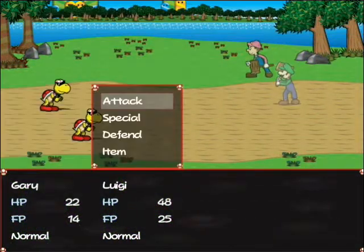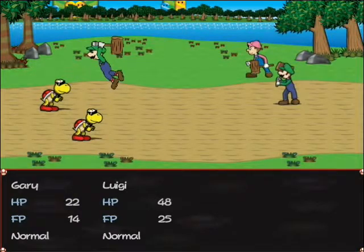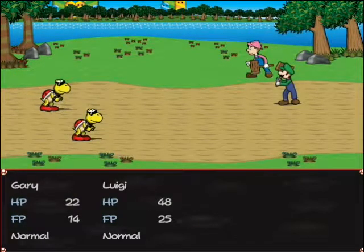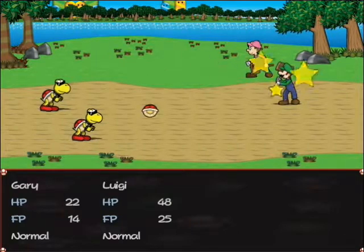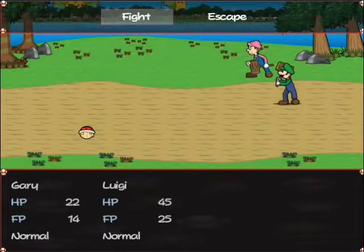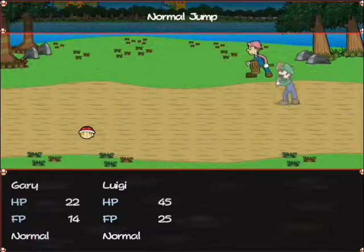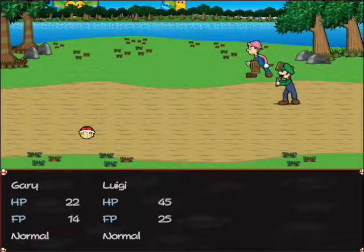These guys are Koopa Troopas that are loyal to Bowser, and they look just like they did in the Paper Mario games. As you can see, hammer attacks don't really work all that good on them, but jump attacks work pretty good. Their specialty is hiding in their shells, which makes them really hard to hurt, but we can still whittle them down.